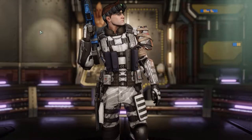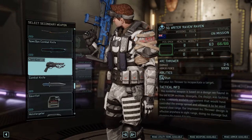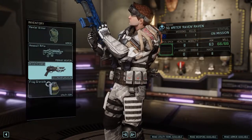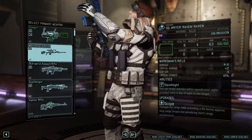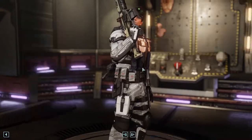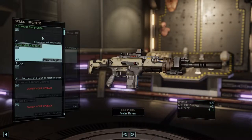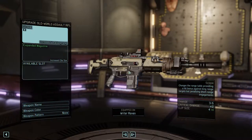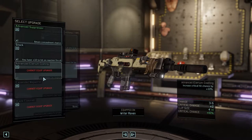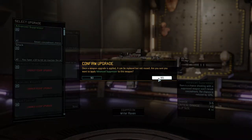You want some electricity going? Alright, let's give you an Arkthrower and the Old World Assault Waffle. You can also upgrade it now - you can put an expanded magazine on it, and you could also put an advanced suppressor on it. Let's do that.